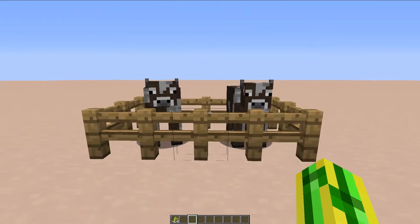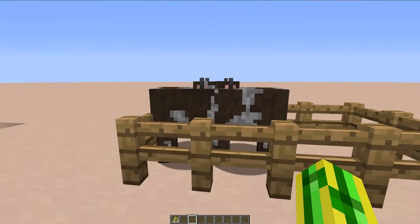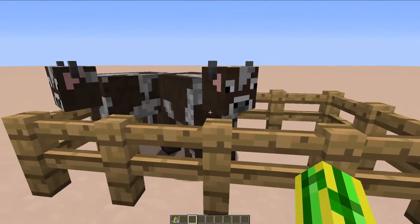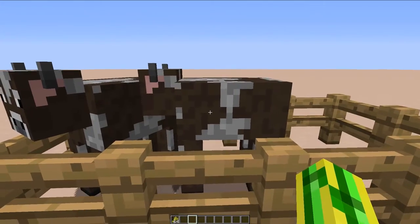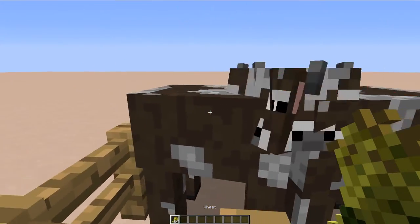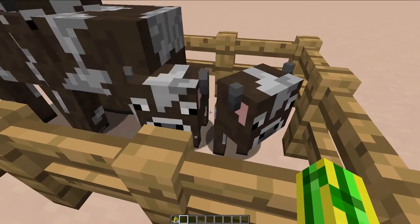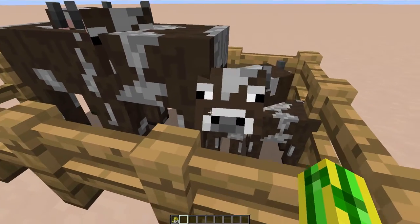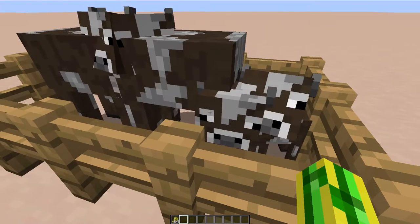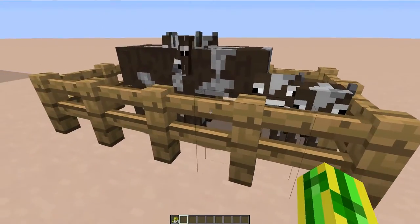First off we've got Animal Twins, and Animal Twins allows mobs to have twins as babies instead of just one baby. There is a rough 10% chance of it happening whenever a new baby animal gets born. So if I feed these cows some wheat and they make babies, they will have two children instead of one — around 10% chance of happening, it's not entirely accurate, but it is a pretty interesting gimmick for your game.